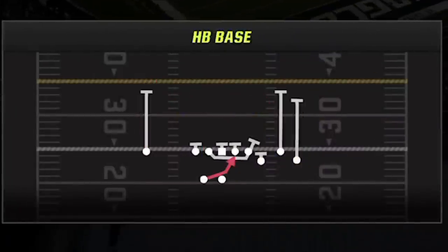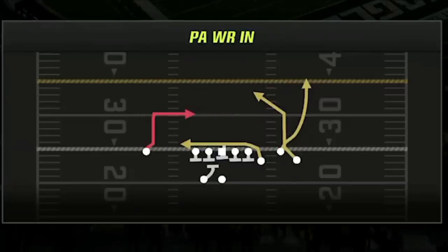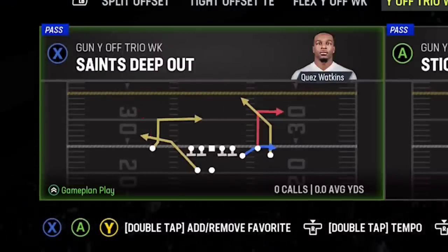I feel like you only need one run play as a threat for this entire offense to work. The last two audible plays are one-play touchdowns for the defenses the PA Post Dig struggles with — the Four Verticals, which is a one-play touchdown against Cover 1 Man, and the PA Wide Receiver In, which is a one-play touchdown against Cover Zero among others.